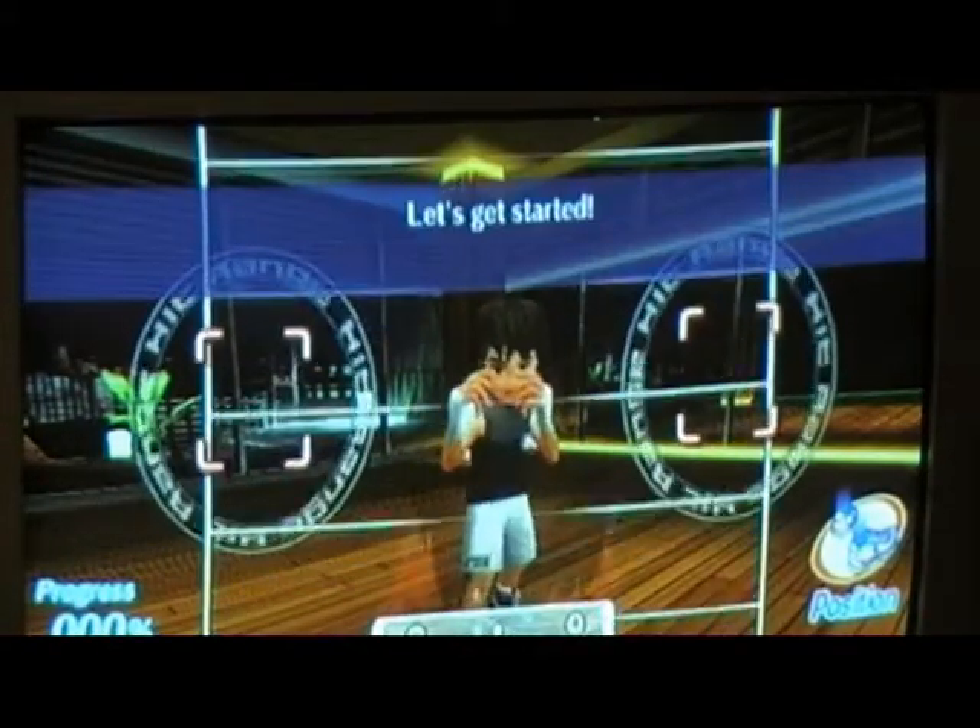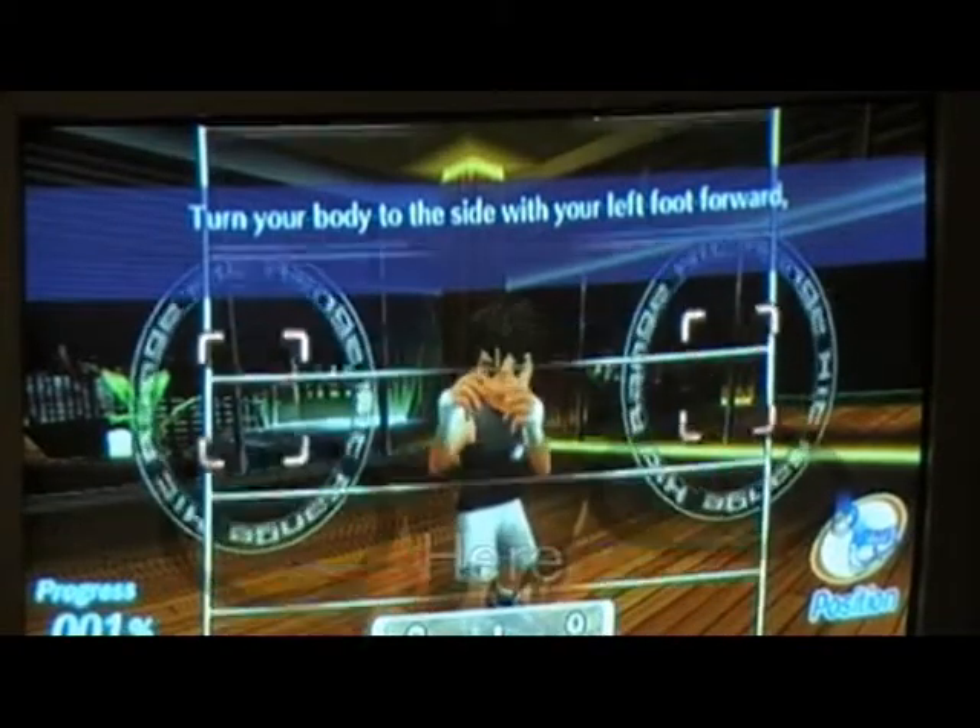When you see the hit range, when the move enters the lower half, before it enters the square, that's when you should be starting the move — for moves that take time, like the uppercut or the hook. But not for something like the jab, because that's basically instantaneous. You want to start the move, but make sure not to complete it before it enters the square. For fast moves like the jab, don't start doing it until it's in the square. There's no need.